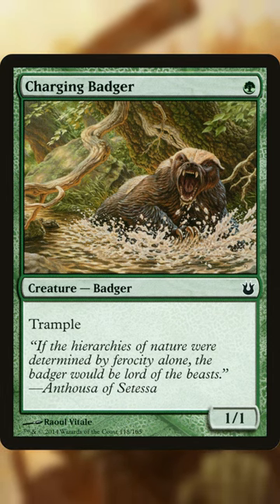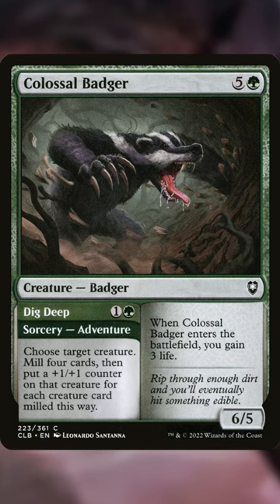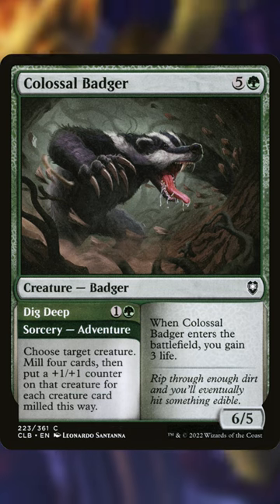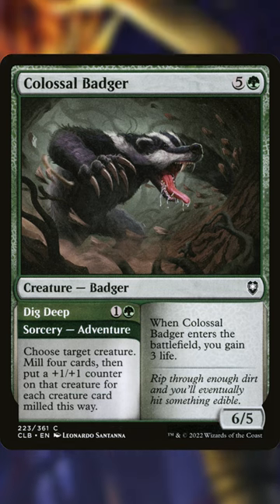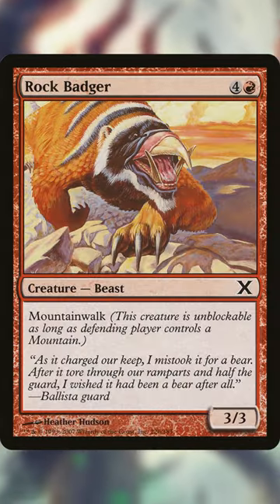There are seven Badgers in Magic. They primarily show up in green, with two of them being in red. They belong to a niche group of creatures in Magic that have real-life counterparts. But what also makes them interesting is they're one of those creature types that was once under the hood of Beast, but has since been ratted out.